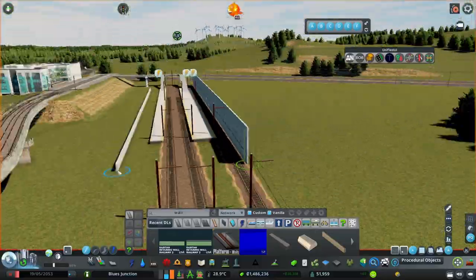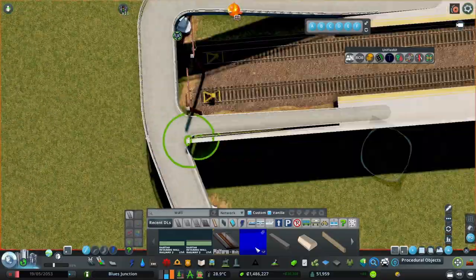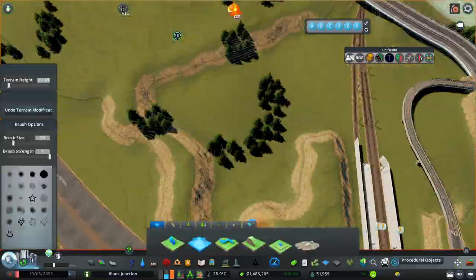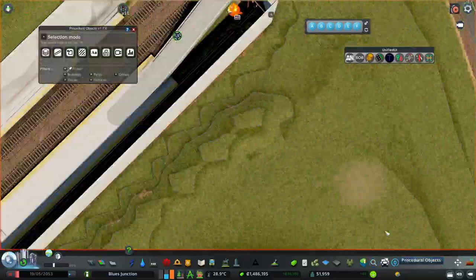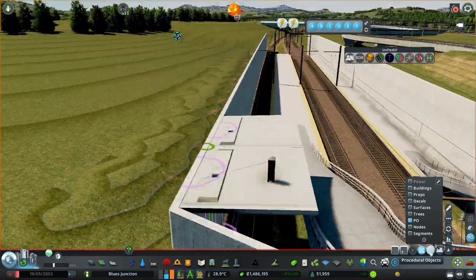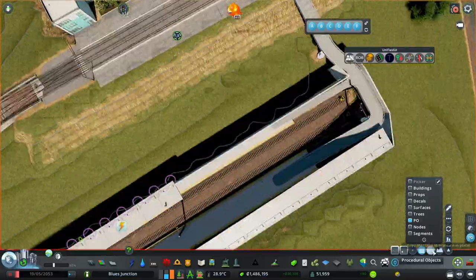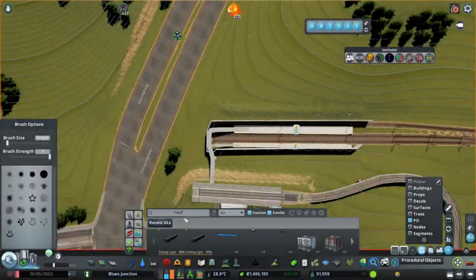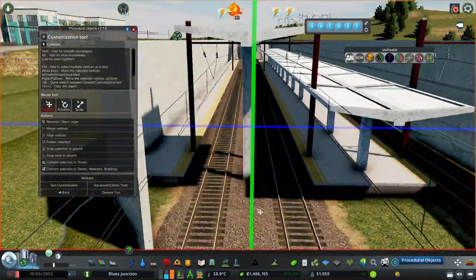I used a RICO building which is actually a residential building, but I don't really care because it just looks good and I'm going to use it. I used these retaining walls as walls for the station, and I wanted to add a roof so people are protected from the rain. I tried using an industrial roof, but it turned out these roofs had textures from only one side.